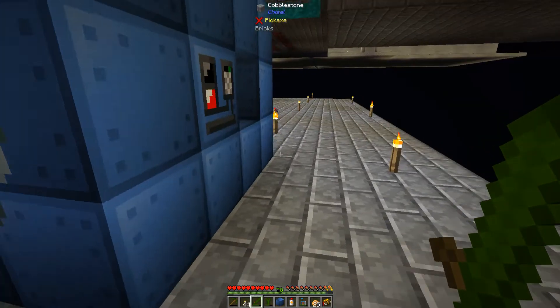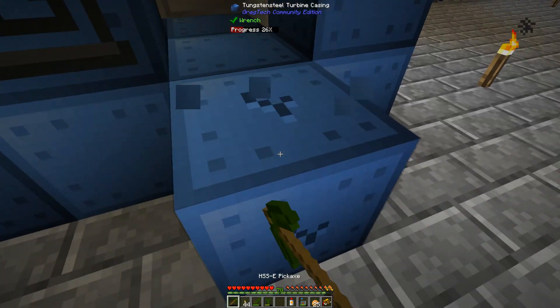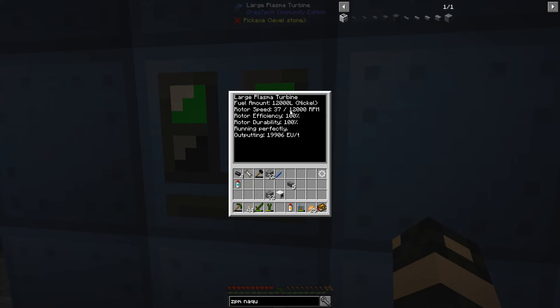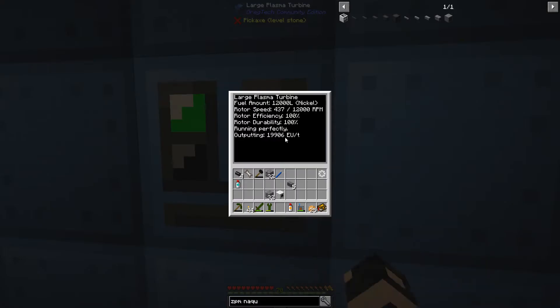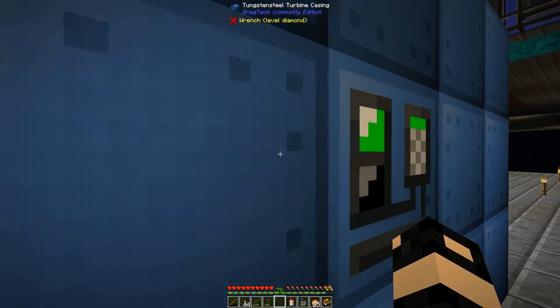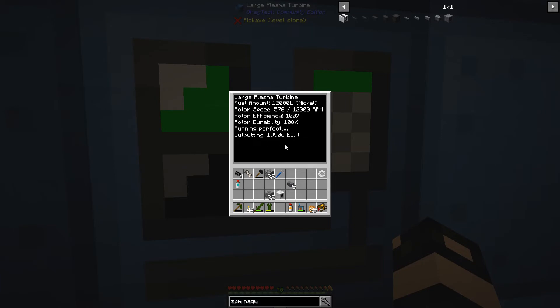Looks the same as the other one. There we go — it goes up to 12,000 RPM. I'll put in 19,000. It's probably still burning the nickel plasma, so it hasn't reset yet — it's going to take a while for this to reset, like a long time. But eventually with the 12,000 RPM and the Neutronium rotor, this will be about 32,000 I think.